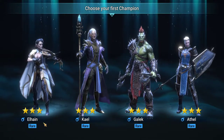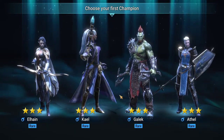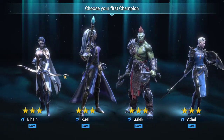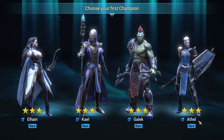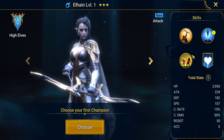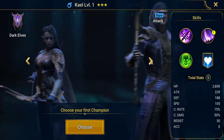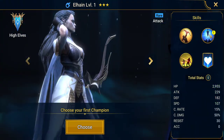So this is the first choice that you get — you have to choose your first champion for the game. They're all the same affinity; they're all magic affinity, shown by this blue color at the bottom. They're all rares, and they all bring a decent amount of advantage into the game for a starting character. They'll have some varied skills. Let's go over these quickly: we've got Elhain, Kale, Galick, and Athol. You'll notice all these champions have an aura skill which increases ally HP in battles by 15%, and they've all got three skills — referred to as A1, A2, and A3.